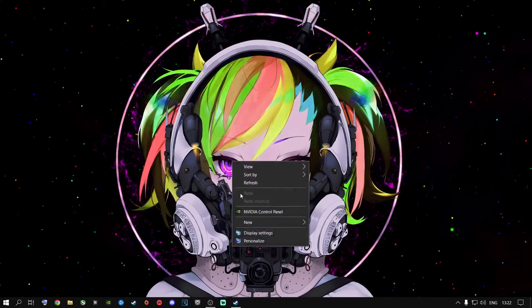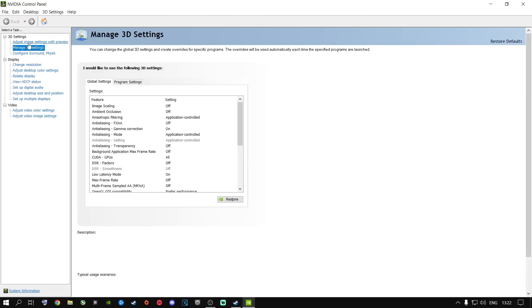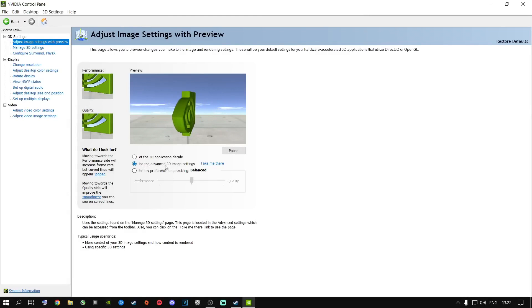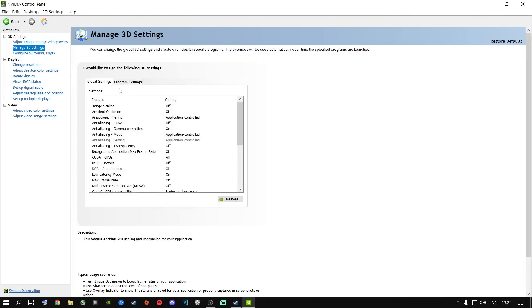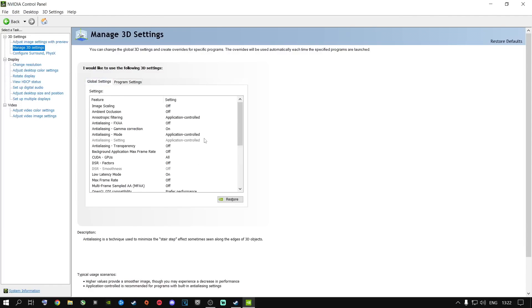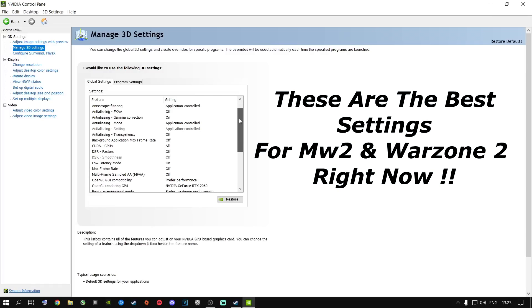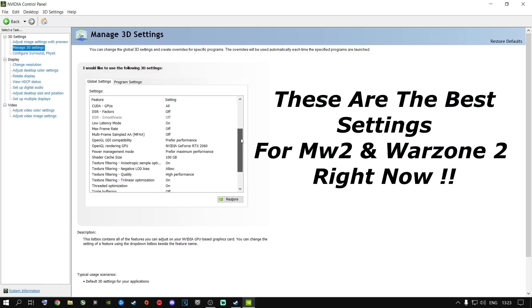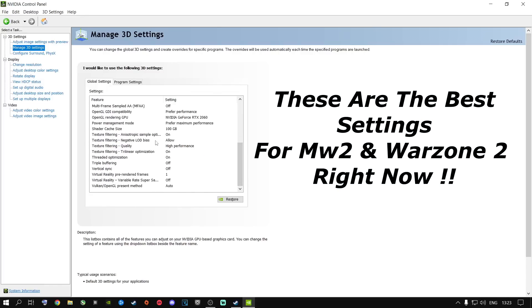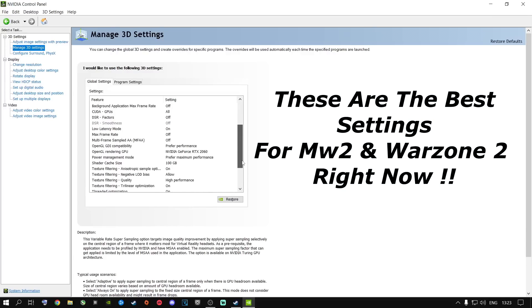Next, right-click to open the Nvidia Control Panel. Go to 'Adjust Image Settings with Preview,' select 'Use the Advanced 3D Image Settings,' and click 'Take Me There' — this takes you to Manage 3D Settings. You can go to Program Settings and add Call of Duty specifically, but I highly recommend changing the Global Settings. A lot of things in my Nvidia Control Panel have changed, so please copy these settings exactly. Pause the video and match every single setting I have here.